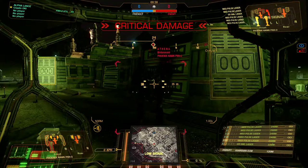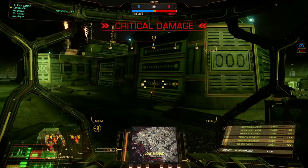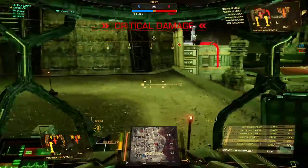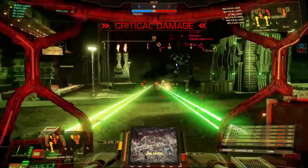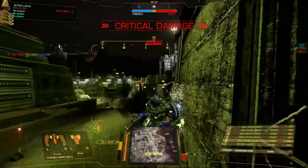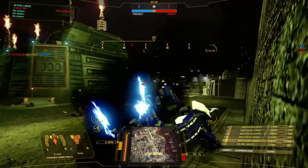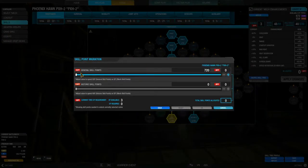That's Phoenix Hawk 101! It sure is. Let's go ahead and kill me. I don't even know how I get all these skill points — so many. Back armor is for friendlies.